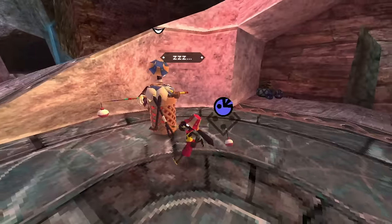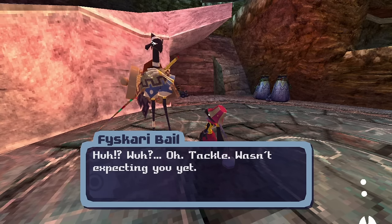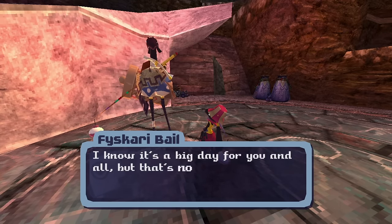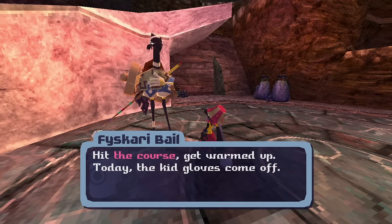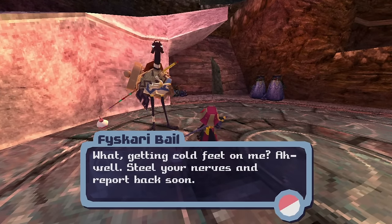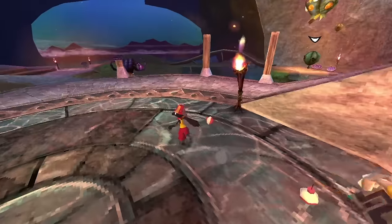Hello — you're sleeping. Fiskari Bail! What? Oh — Tackle! Wasn't expecting you yet. In fact, I wasn't sure you'd make it at all. Well, test one complete, I suppose — a successful crossing. I know it's a big day for you and all, but that's no excuse to rush yourself. Let's not forget what happened last week. Hit the course, get warmed up. Today the kid gloves come off. When you're feeling sharp, we can move on. You were parked in — you were sitting and sleeping in the basket you're now holding on your back. That's a cute touch. You're very stern.